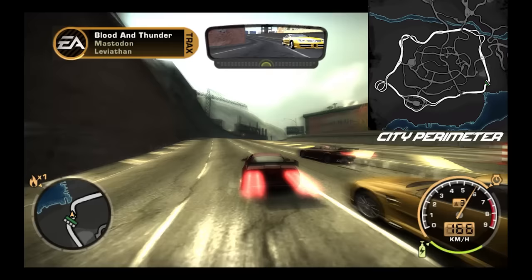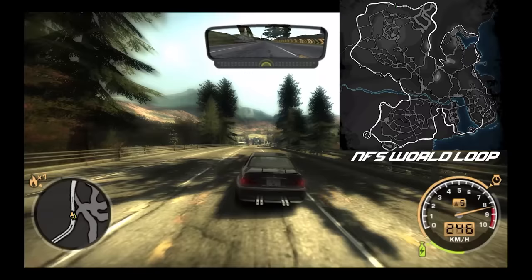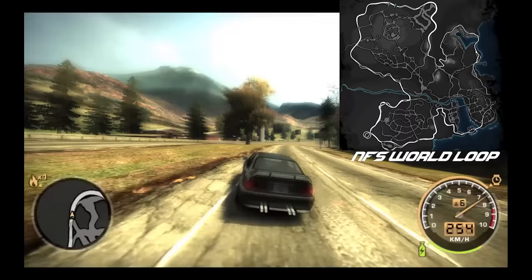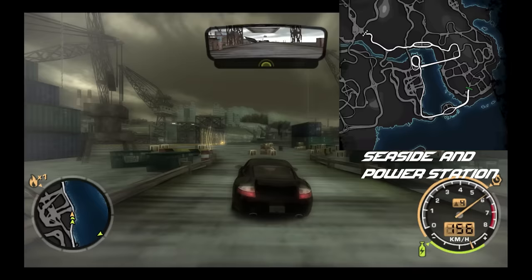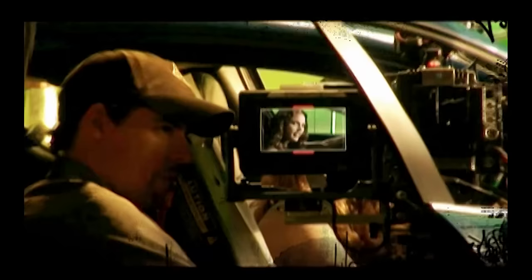Last but not least, we received three additional racing events. The first one is City Perimeter. The second one is NFS World Loop, which takes you around the whole map so players can compete to set the world record. And the last one is Seaside and Power Station, which takes you all along the coast, and it's pretty cool. To finish off the exclusive content, we've also got a special Black Edition DVD featuring cinematics with Josie and Marin, and other exclusive in-game development sneak peeks, which I'm showing to you right now.